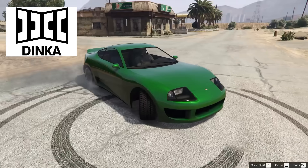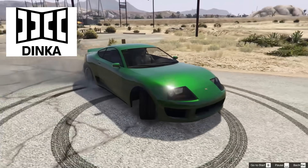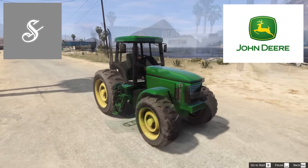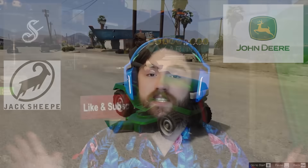Rockstar makes a ton of mistakes — like the fact that the Dinka Jester Classic, despite being Rockstar's version of Honda, is clearly a Toyota Supra Mark IV. Or that there are two in-game equivalents to John Deere: Stanley and Jack Shett. If you want a full list of every vehicle Rockstar got completely wrong, consider subscribing because that video is coming soon. In the meantime, check out this playlist for more completely obscure facts about GTA 5.